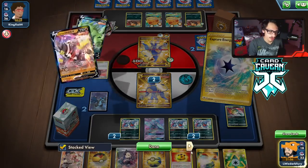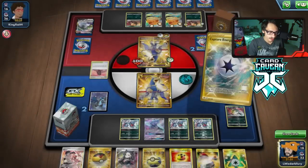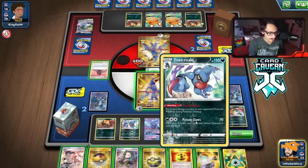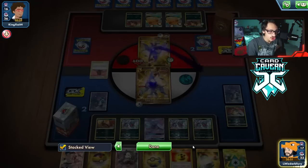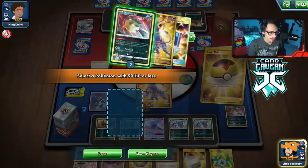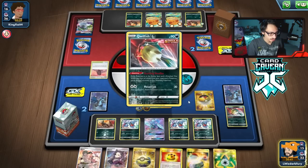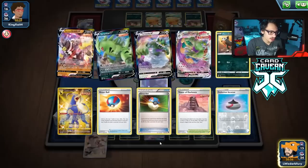We can also just get Quillfish. Our Houndoom should survive the turn. I'll play it safe. I think I do Marnie them here — they could still win the game with a Boss. Playing it safe is probably right. Thin out the deck a little bit. Galarmine could be pretty good off this Marnie.